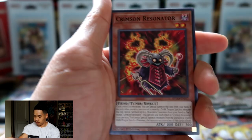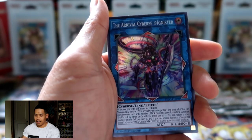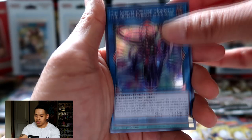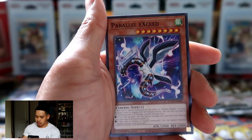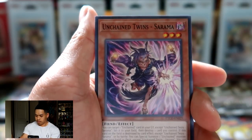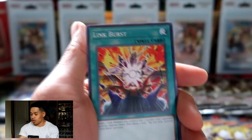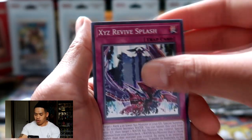Next pack of Eternity Code — we got The Arrival Cyberse @Ignister as a super rare. Parallel Exit is not a bad pull actually, one of the best commons in the set. Opening another Eternity Code now, and we got Rose Girl. We've pulled all super rares so far with no ultras yet.